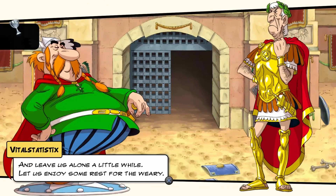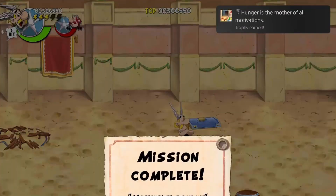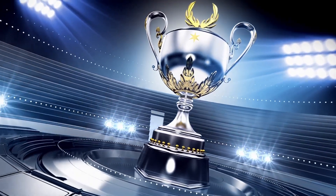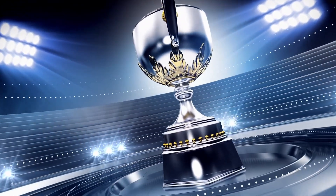Hunger is the mother of all motivations — complete mission 6-8 without picking up any food on medium or higher. For the love of god do this on medium to save yourself from raging. After all the ground pounding, Roman slapping and liberating is complete you should be the proud owner of an ultra rare 2.7% platinum trophy.